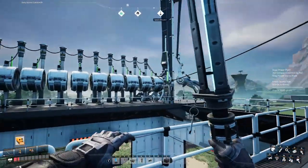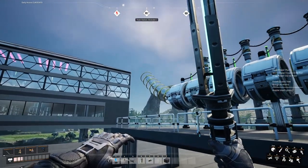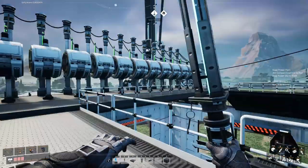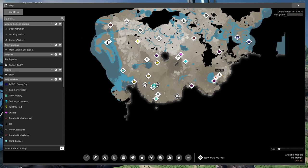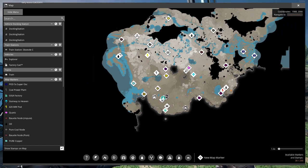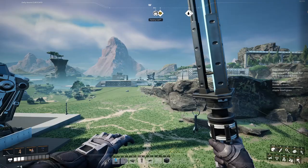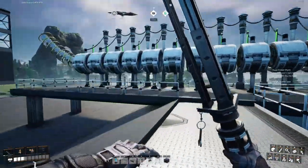I'm gonna try maybe 12 and lower the output of the cannon and see if I can get from that side of the map all the way to the other side. We're gonna try and go from right here all the way down — completely across the map — maybe 12 to 15 hyper tubes. I'll build it with some fast forward and give it a shot.